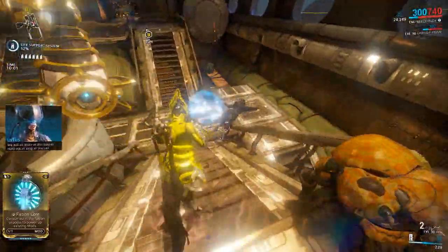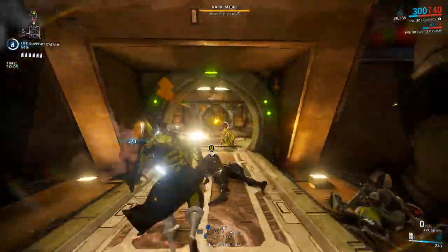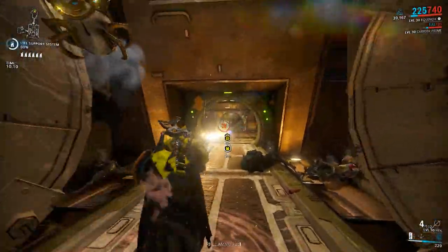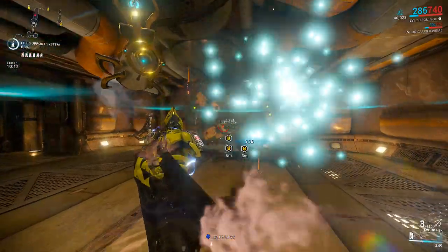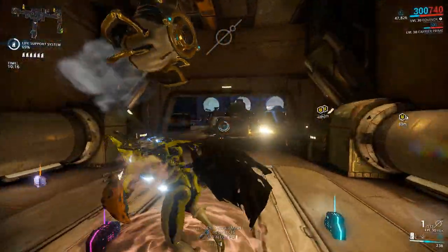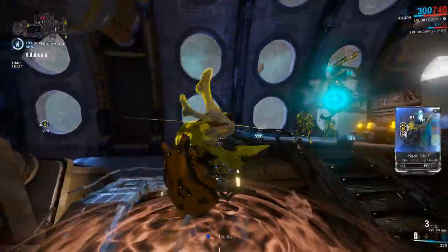Important note: if you switch forms, any stored amount for your ultimate will be lost. So if you've stored 40,000 for Mend and switch to the day aspect for Maim, you lose that stored amount and need to build it up again. You can't switch between abilities and keep what you had stored — which makes sense as that would be a little overpowered.